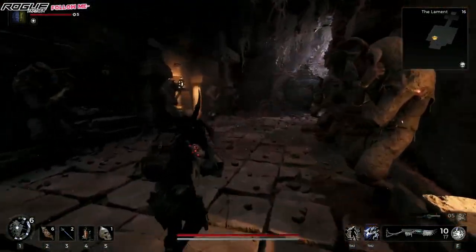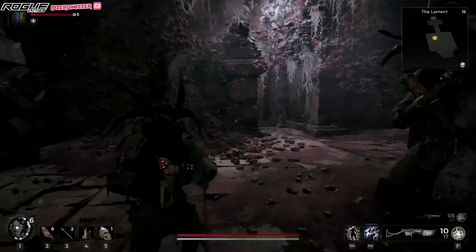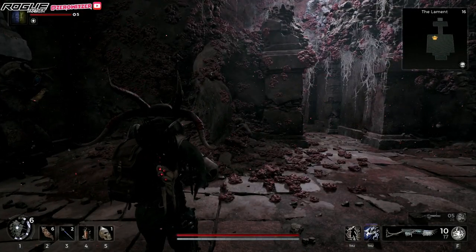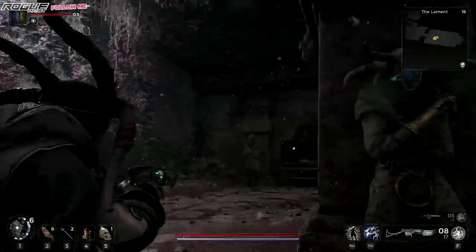And if you want to fight him, you can — I don't recommend it, he doesn't drop anything good. So there will be a guy in here, if you want to fight him, all you have to do is look away, hear the sound, and once he starts creeping up, turn back and shoot him in the head real quick. This is where you get the most damage boost.